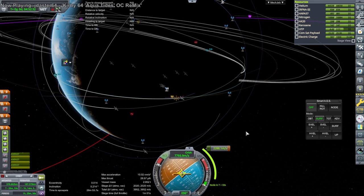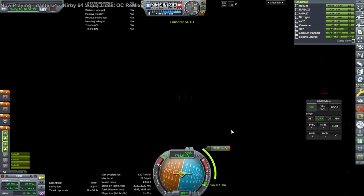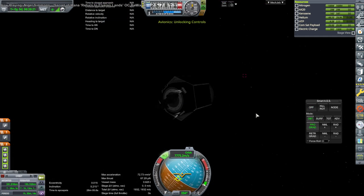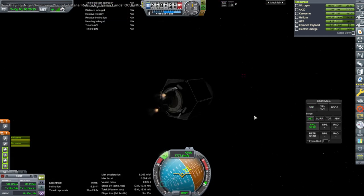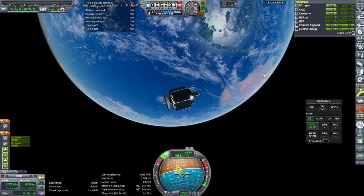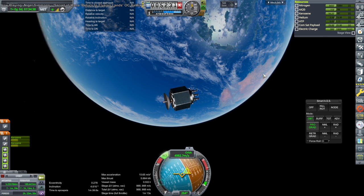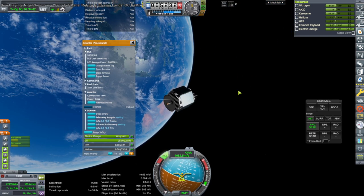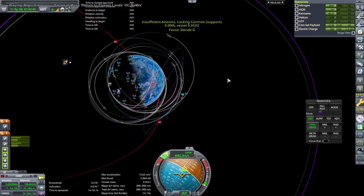We'll put it into orbit where it can help with communications, but we can't use it as a geosat. Actually, just go for it. I don't think we can turn to prograde, so this one will have to stay in its lopsided orbit. Oh well, let's deactivate the avionics and maybe it'll be a commsat.